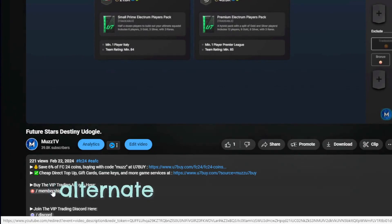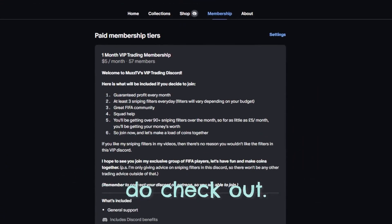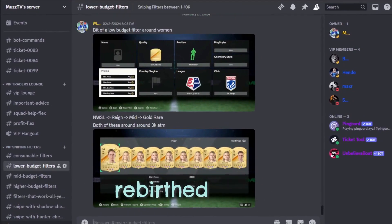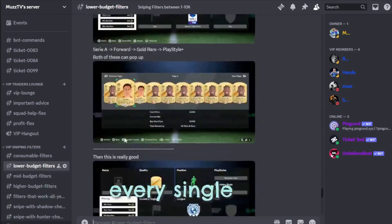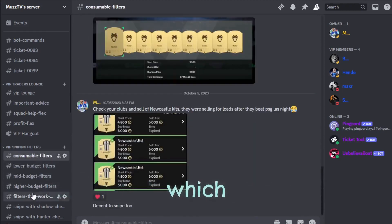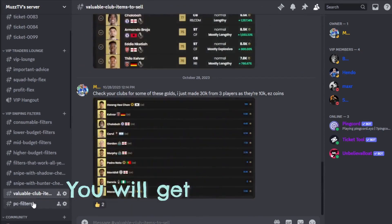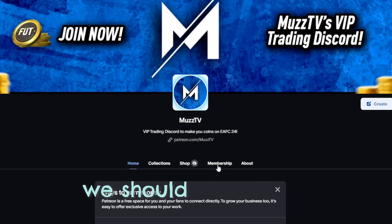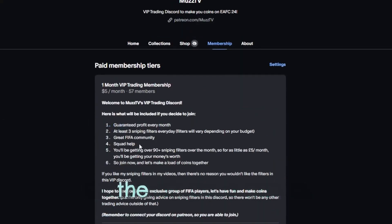If you're looking for a cheap alternative to making quick and fast coins on FC24, do check out my VIP trading Discord. I've recently rebirthed it and I'm going to be posting a minimum of three filters in there every single day, so over the month it will be roughly 90-plus filters. It's going to be just under five dollars. You'll get high budget, mid budget, and lower budget filters, so depending on your budget we should have every avenue sorted. There will be a link in the description.